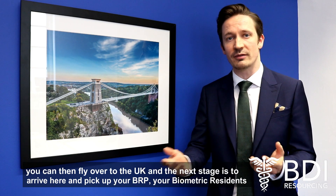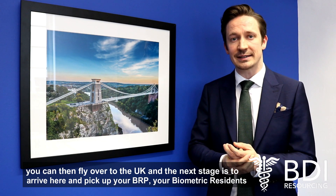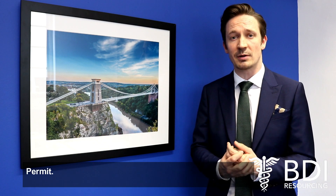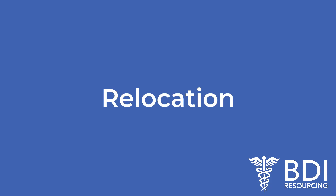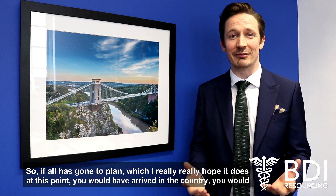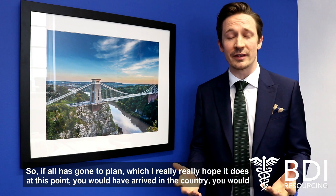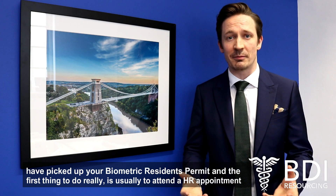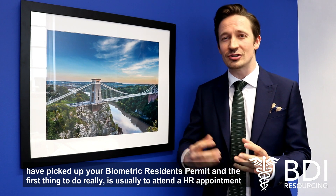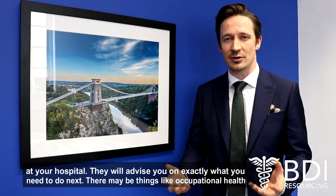Once you've got that set, you can then fly over to the UK, and the next stage is to arrive here and pick up your BRP — your Biometric Residence Permit. At this point you'll have arrived in the country, you'll have picked up your Biometric Residence Permit, and the first thing to do is usually to attend an HR appointment at your hospital.